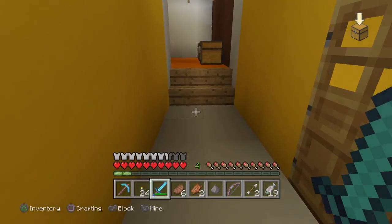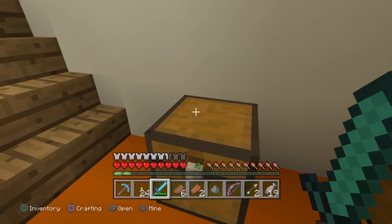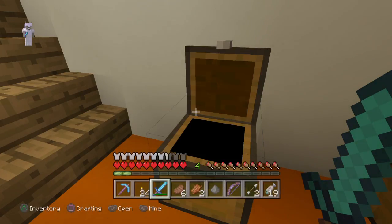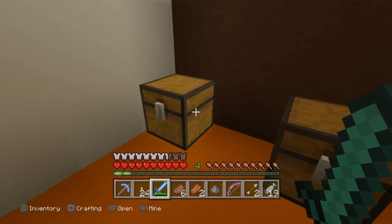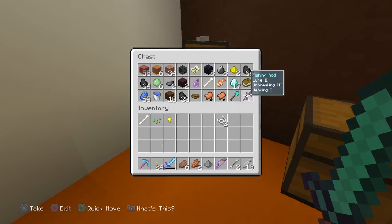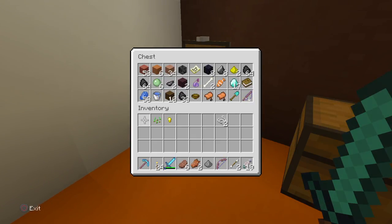I'll get my fishing rod and show you. I started out with a plain fishing rod, and this is the fishing rod I ended up with. That's my lure three fishing rod. Here it is - lure two, unbreaking three, and mending one. You're supposed to have Luck of the Sea - that will give you amazing books and stuff like that. So far this is what I got. I've been enjoying it so much, just fishing really.